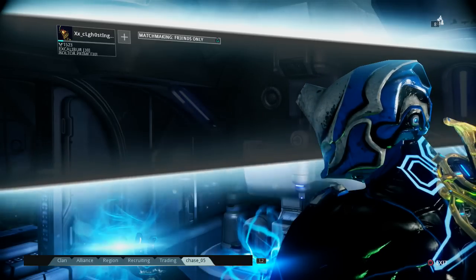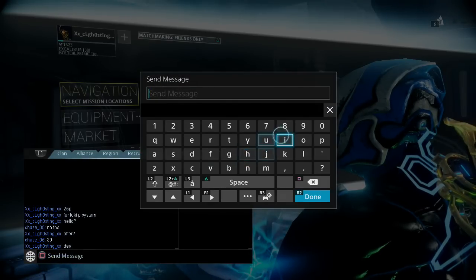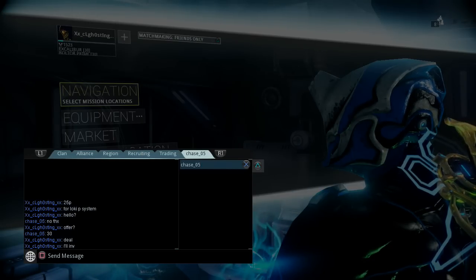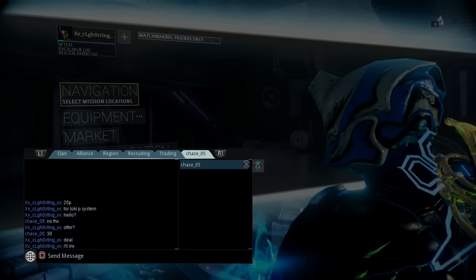Always tell them you're going to invite them and make sure they say okay before you load the dojo, because they could already be loading their own dojo and then you're both just sitting there confused.